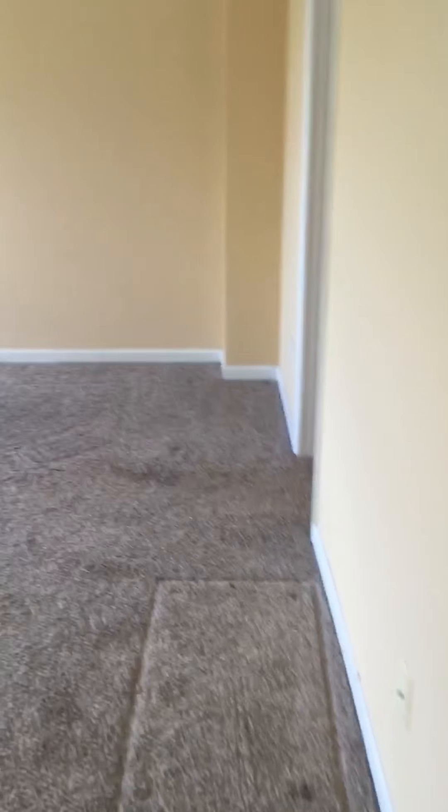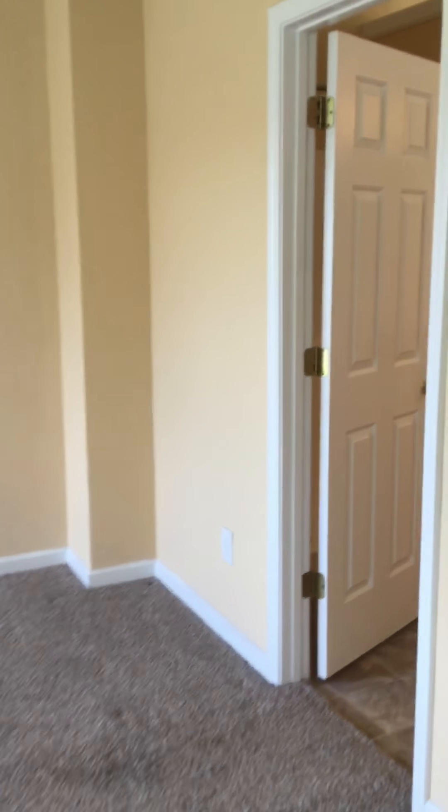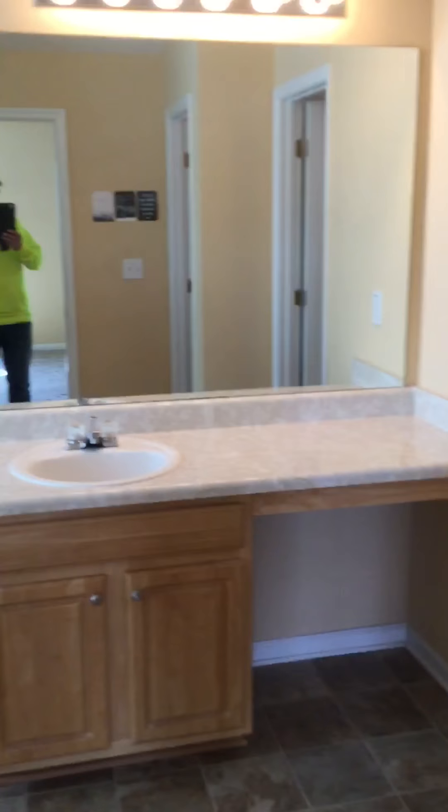We're going into the master. Big master — vaulted ceilings here, tray ceilings here. Master bath: toilet area, walk-in closet, garden tub, flooring's in good shape, separate shower.